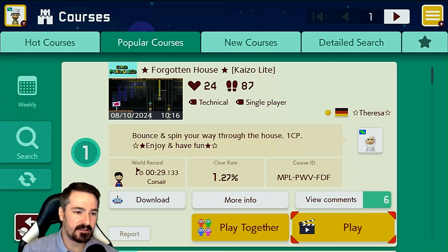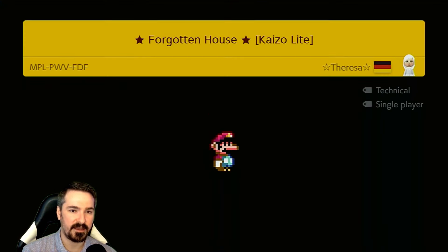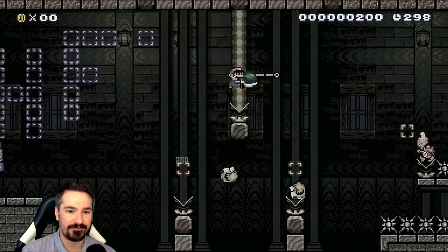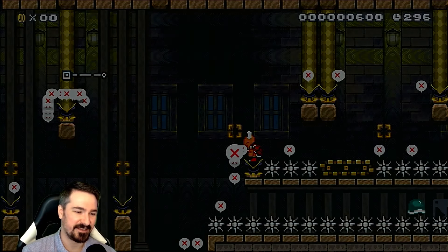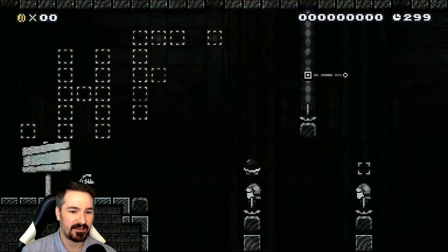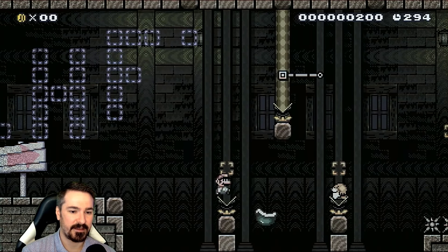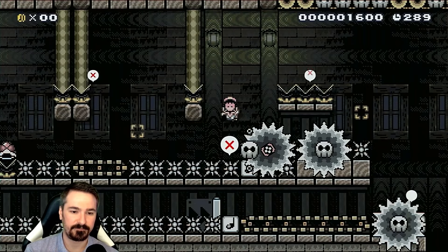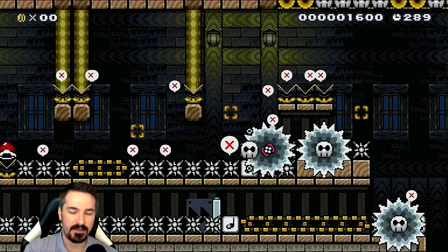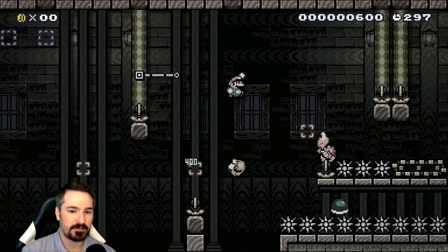Alright, we've got Teresa in the number one spot — 'Bounce and spin your way through the house, one checkpoint, enjoy and have fun' — it's Forgotten House, Kaizo light. I have four minutes left for my time to record today, so I better beat this one relatively fast. I don't know if that's probably not very useful at all because I need to bounce off it. Yeah, it helps set up these next things. We're not gonna cheese anything with the shelmet — might as well try though.